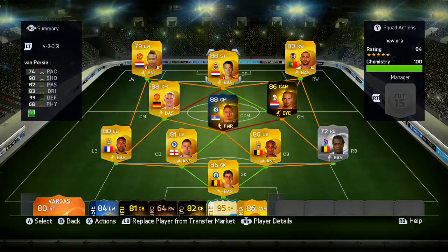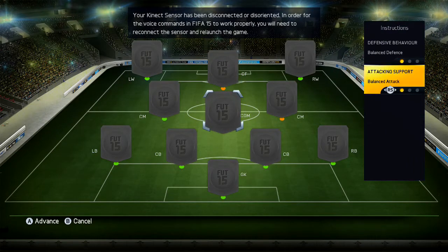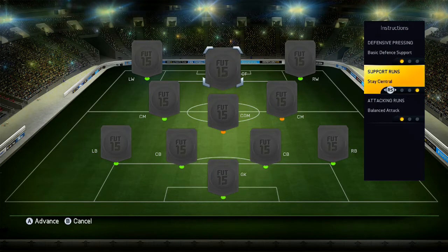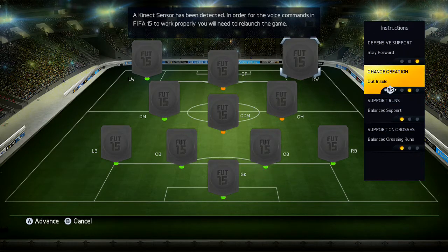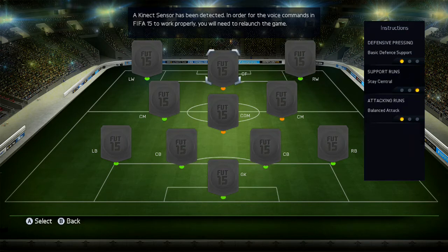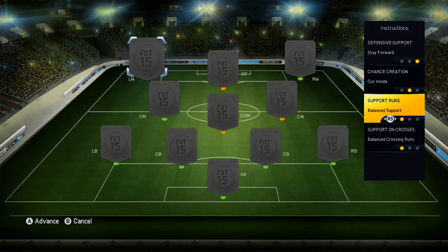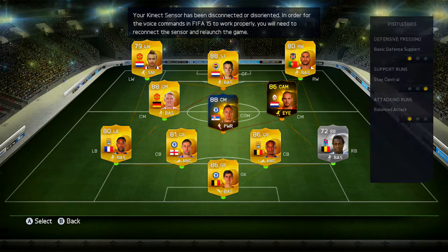So that's basically the team guys. These are the instructions I use on the team. CDM you'll stick on stay back while attacking. Centre forward you'll click stay central — put him on that and he will stay central. Instructions on the right wing: go stay forward, cut inside and get in behind. Exactly the same with the left wing. If you want to pause it on any of these to do them, I'd really recommend them as they are absolutely insane with this formation.